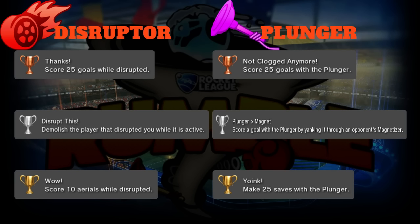Silver is 'Disrupt This': demolish the player that disrupted you while it is active. It's like a revenge - he disrupts you, you have full boost so you can demo people pretty easily, you find him and blow him up for a silver trophy. That'd be a cool moment in Rumble.